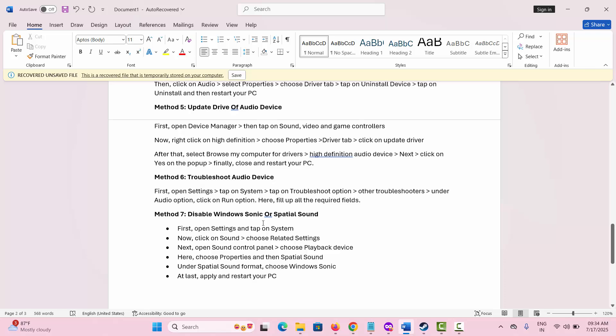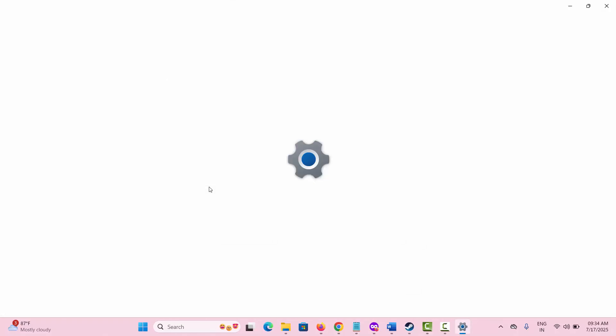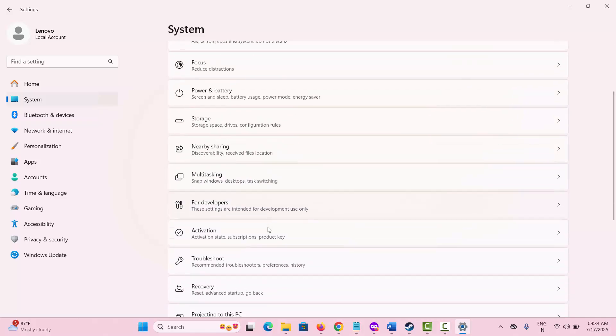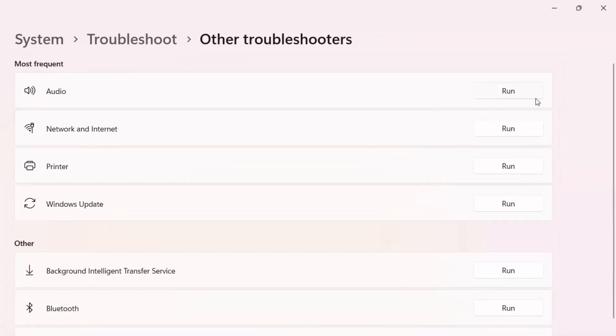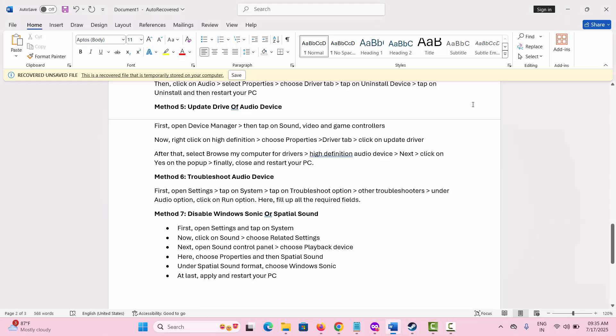If not, the next method is to troubleshoot the audio device. For that, go to the search option and look for Settings, then go to System, scroll down and click on Troubleshoot, then click on Other Troubleshooters. Here you can see the Audio option — simply click on Run next to Audio. This will troubleshoot the audio issue you are facing.